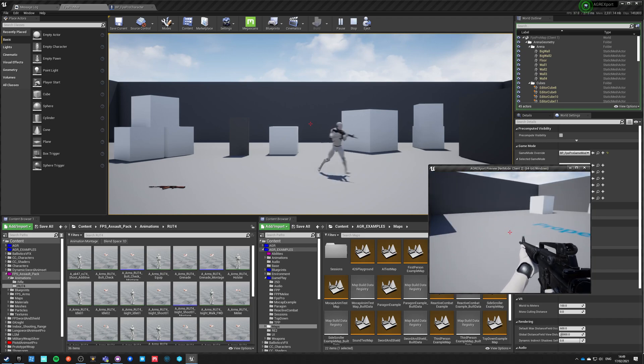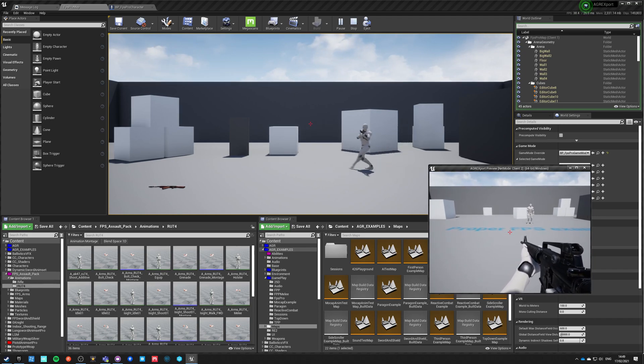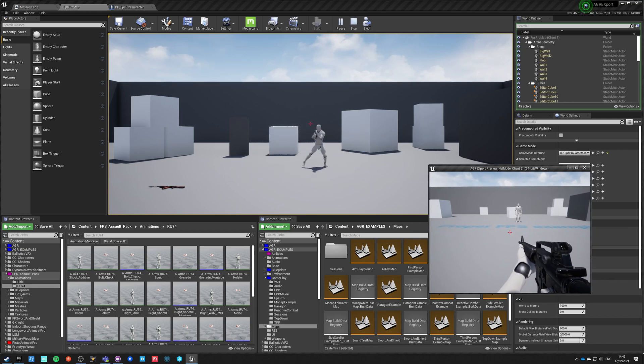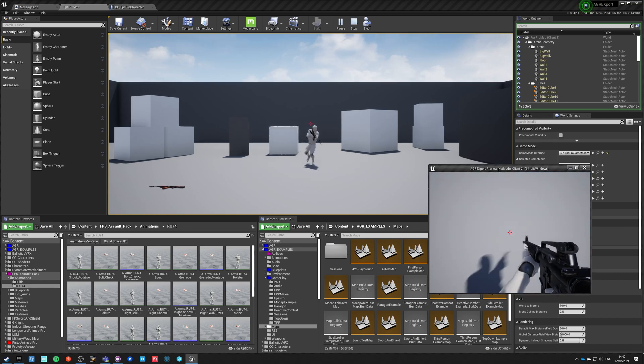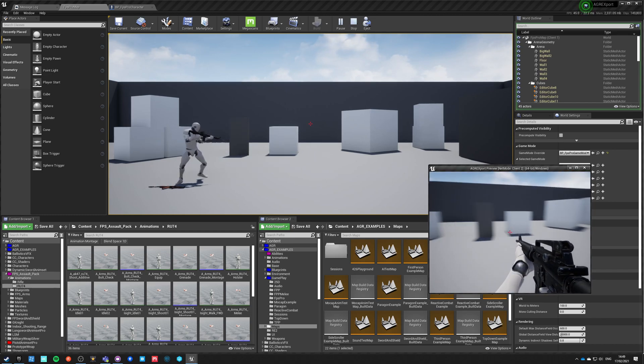That's it — now I have much better strafe walking, diagonal strafe walking in all directions, with aim offset and with proper turn-in-place.